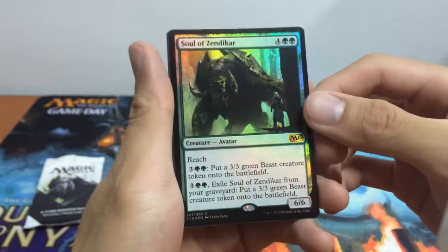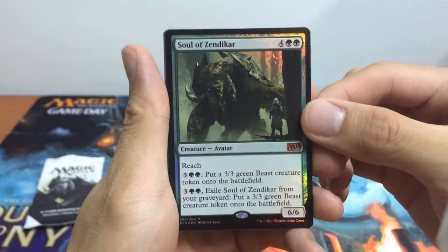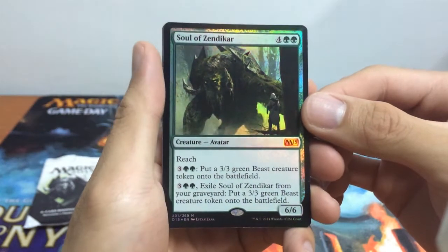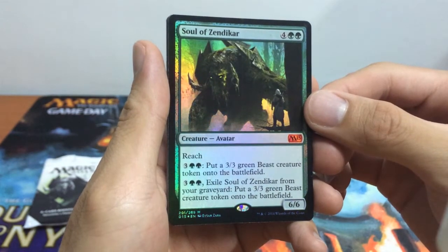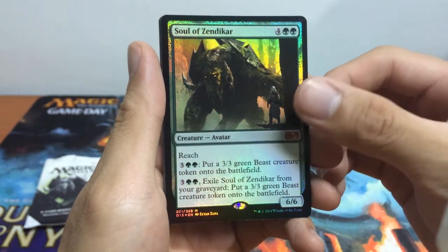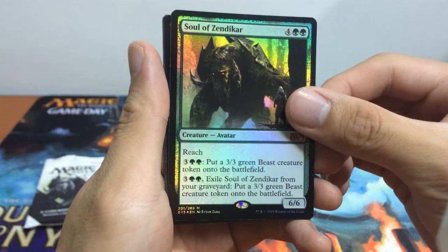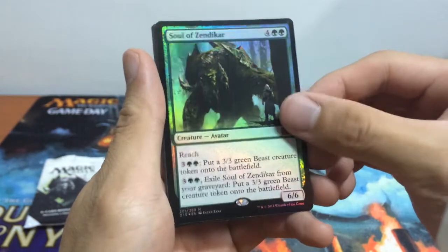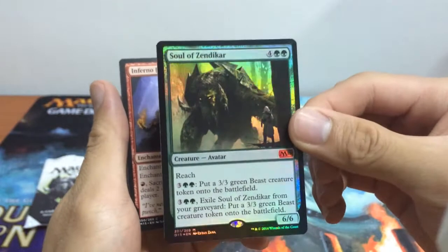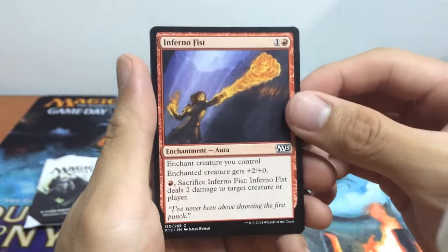This is your alternate art promo foil. It's a 6/6 avatar creature for 6 with reach. You can pay 3 and two green to put a 3/3 green beast creature token onto the battlefield, or you can pay 3 and two green to exile Soul of Zendikar from your graveyard and similarly put a 3/3 green beast creature token onto the battlefield. So this is what you'll be looking for in your 6-card promotional booster pack, and the rest I think are random.